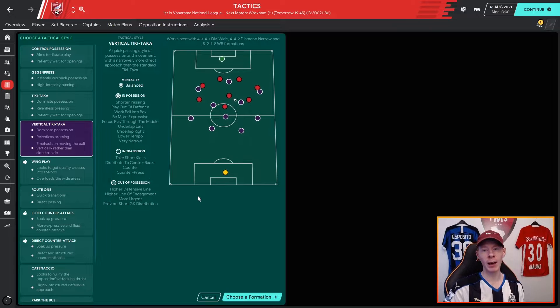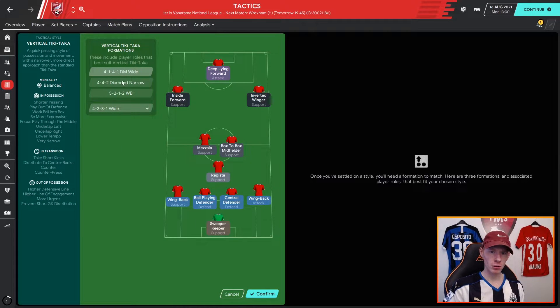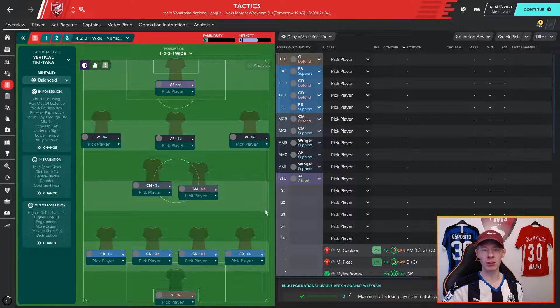I'll pick the 4-2-3-1 from the drop-down menu because that suits my team best and the vision I've got for what the system should look like. My idea for this tactic is that the back four needs to be quite stable but the wing backs need to get forward. We haven't got a DMC here and this is the biggest weakness in the 4-2-3-1, so I need to cover that somehow.